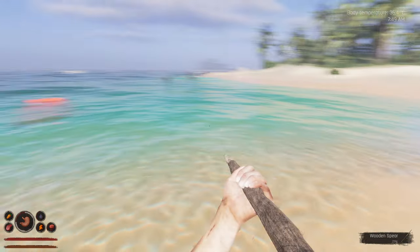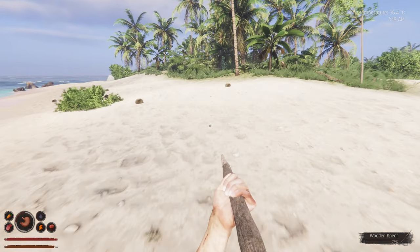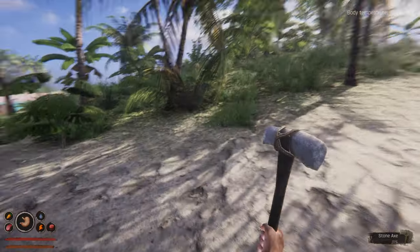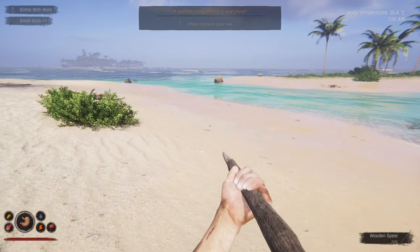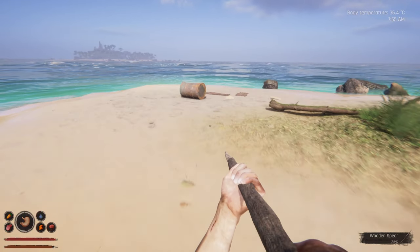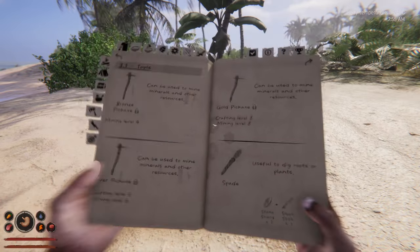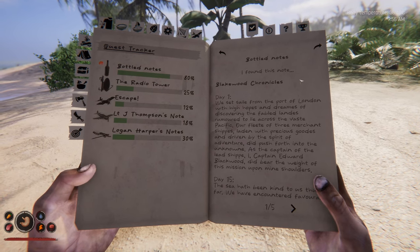It's a reef - out of a reef. There's not a great deal on this island, is there? Let's just quickly get a drink. Ran it - I really needed that. Anything in here? Any notes? Oh! Right, we've got two now. Let's quickly check these out. The other one near the boat. Let's see what we've got here - two bottled notes. Blakewood Chronicles, Day one.